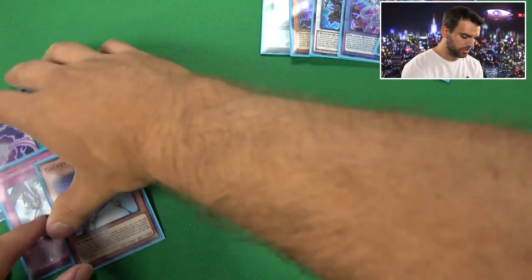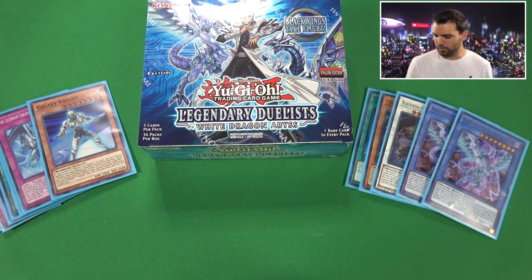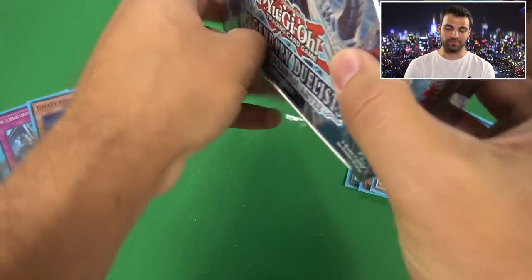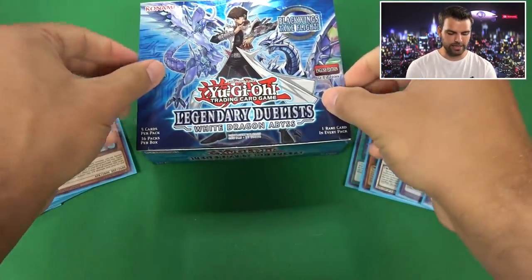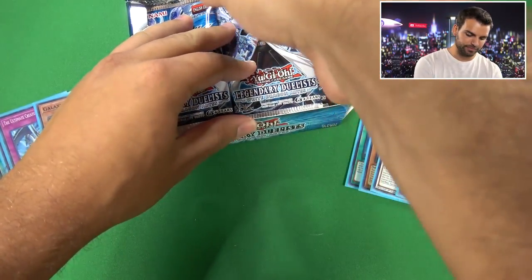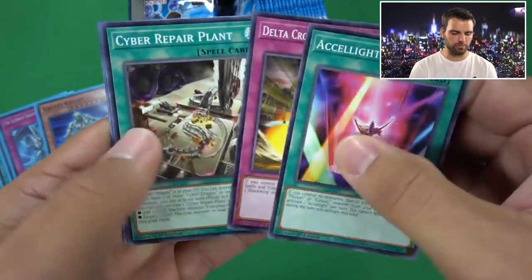Now we are searching for the different Ultra cards we haven't pulled yet. Let's get ready - continuing with this massive opening. We are going to be going fast through these packs now. My goal is to show you all the cards in the set. Sometimes we open 12 boxes and don't pull all the cards, sometimes we do. You've seen all the commons and rares, and I think you might be missing one Super.